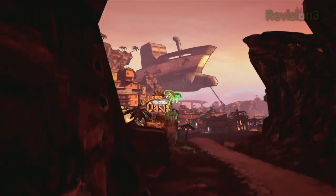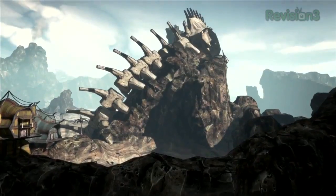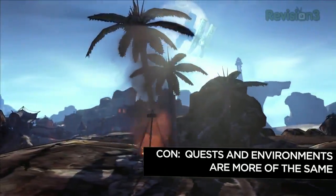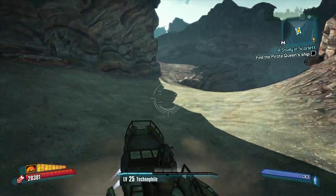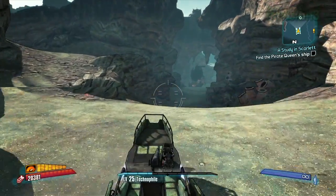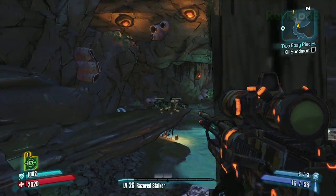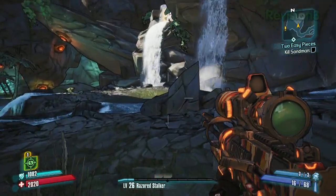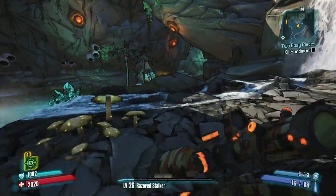There are also a host of new enemies and new environments to explore, but I'll be honest with you, most of it looks pretty familiar. I mean, come on, it's Borderlands — we don't need more deserts, we had enough of those with the first game. There's really only one memorable area of this DLC, and that is the actual Oasis, which you don't discover until you get a couple hours in. And while waterfalls and palm trees do make for a lovely background, it's just too short-lived.